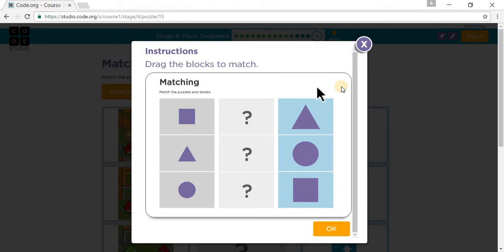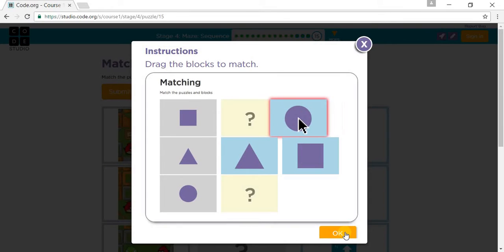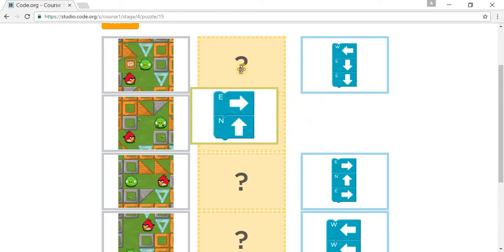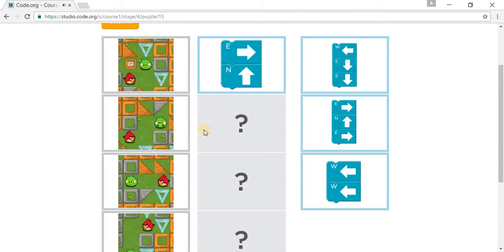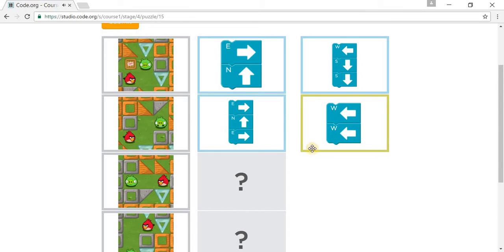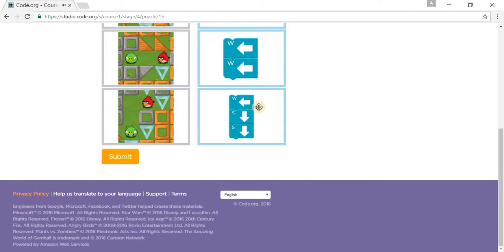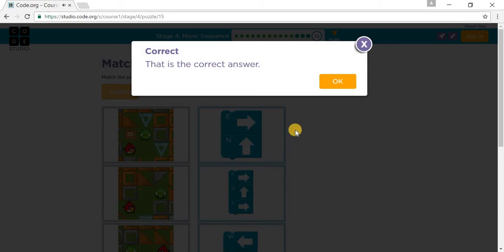Puzzle 15 — actually quiz 15. We need to do matching blocks. It says we have to match the puzzle. We gotta go east, north, east, and north — those blocks are right there. Then we have to go east, north, and east. And then west and west. And finally west, south, and south. I'll see you in the next stage. Thank you.